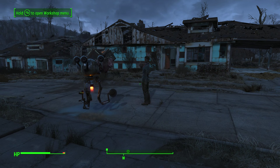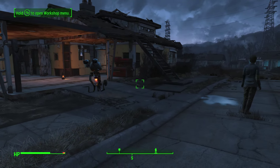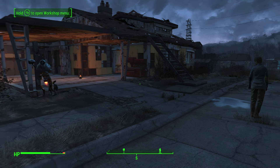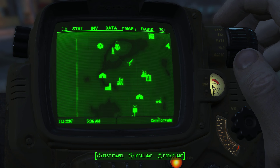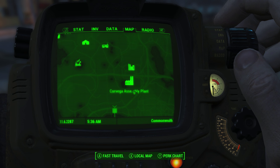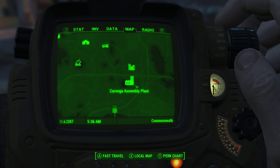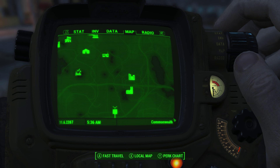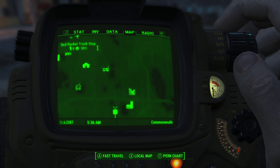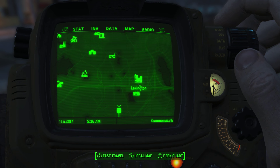Hey guys, welcome back to another episode of Fallout 4. We're continuing from where we left off. Last episode we found a new area — an assembly plant on the map with a lot of guys inside. It's somewhere we'll definitely be checking out, but it's a very long run — about 10 minutes — and would take about half the episode to get there.